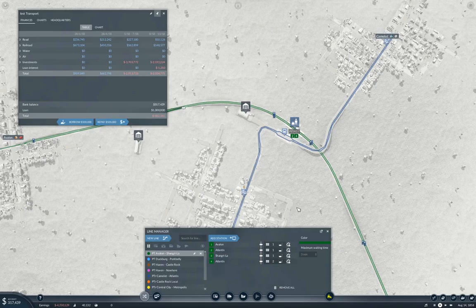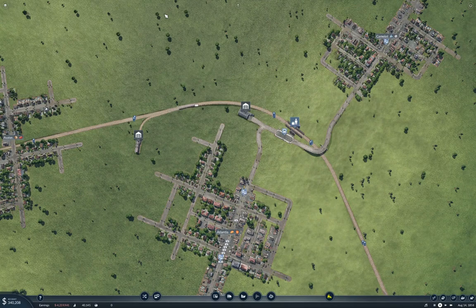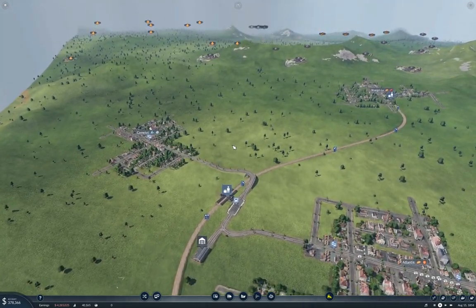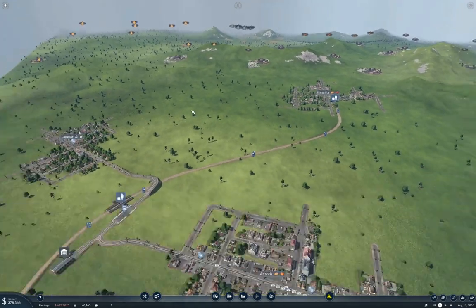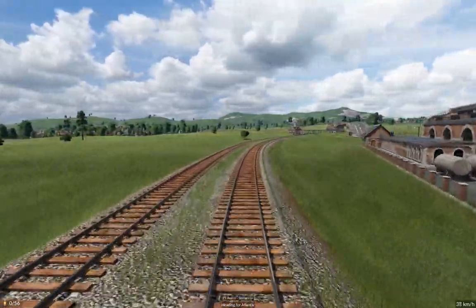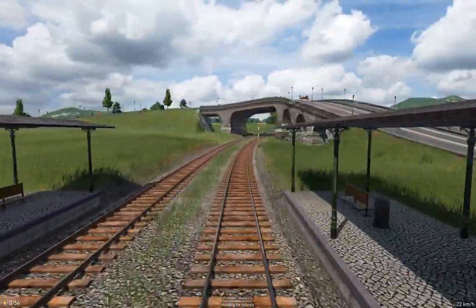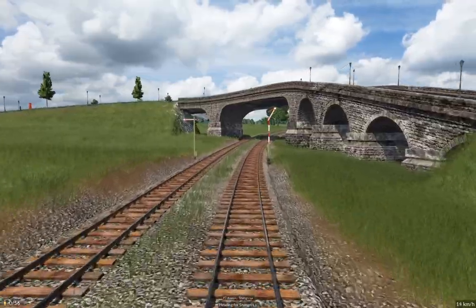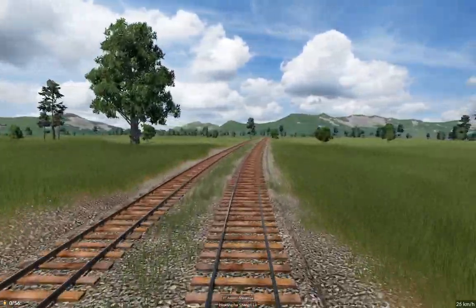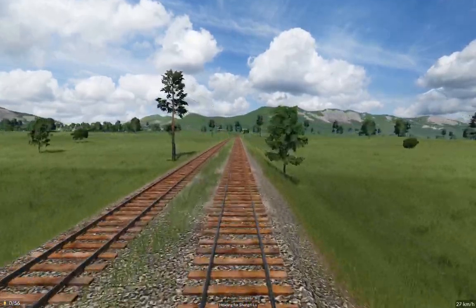We can repay one of those chunks of loan. That gives us a connection point here. We're going to have a bit of a ride on the train. Let's speed it up and see what's doing. We're not going to pick up a lot of passengers in the middle there until the trams get bedded in. Just want to see how terrible the track laying is here.